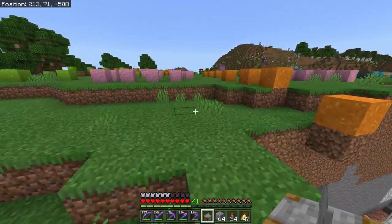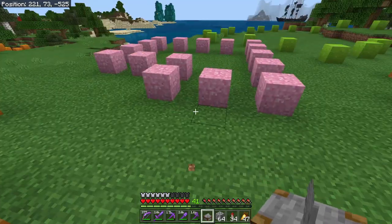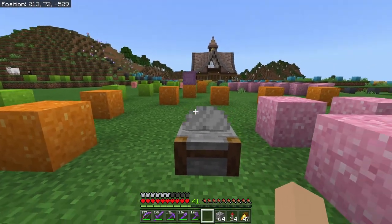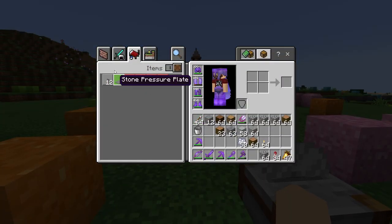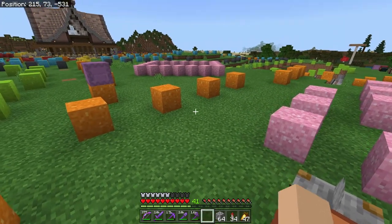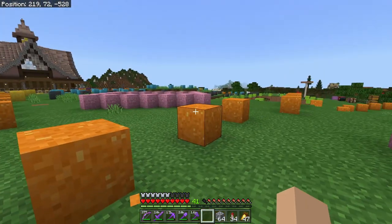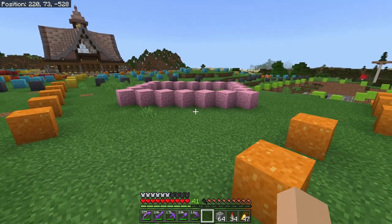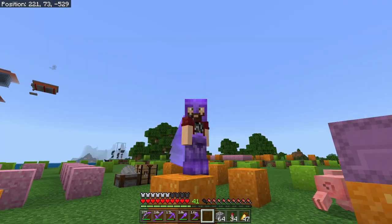I'm about to break a cardinal rule of mine — I usually don't place profession blocks this close to any village-related farm, but I kind of want one over here. I also want to get a crafting table over here, which will help us get this farm started. First things first, we need to lay the foundation for this place because I think I want it raised up on top of a small cobblestone foundation, so let's replace some of the concrete powder.